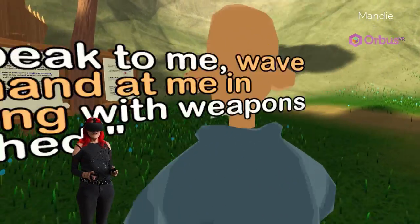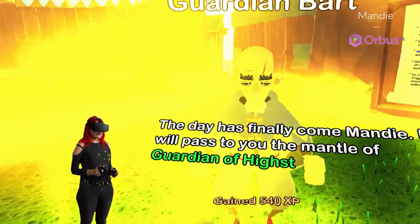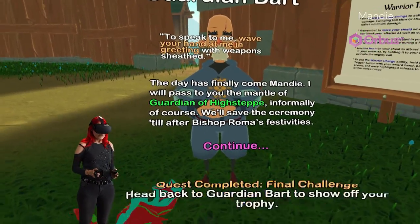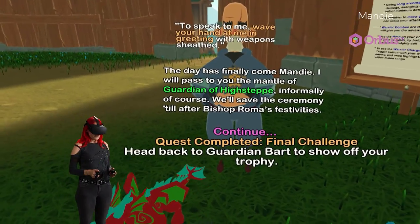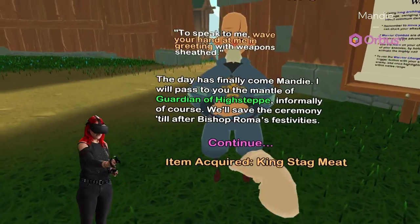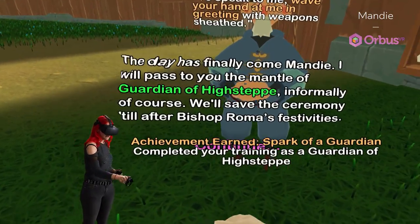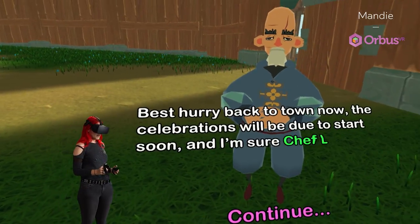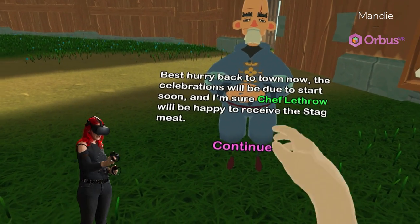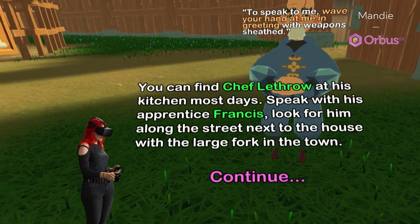All right, Guardian Bart, I got your thing. Here we go. 'I will pass to you the mantle of the Guardian of High Step, informally of course — we'll save the ceremony for after Bishop Roma's festivities.' Quest complete! Item acquired: King Stag Meat. I got an achievement too! 'Best hurry back to town — the celebration is due to start, and I'm sure Chef Lethra will be happy to receive this stag meat. At the kitchen, speak with his apprentice.'